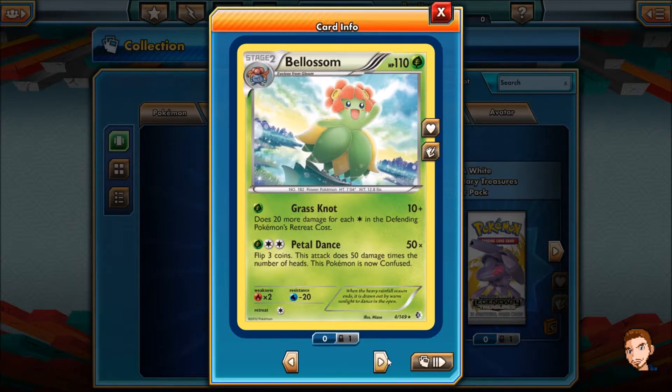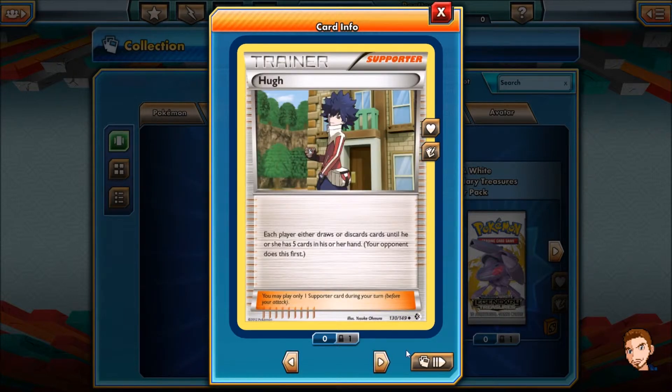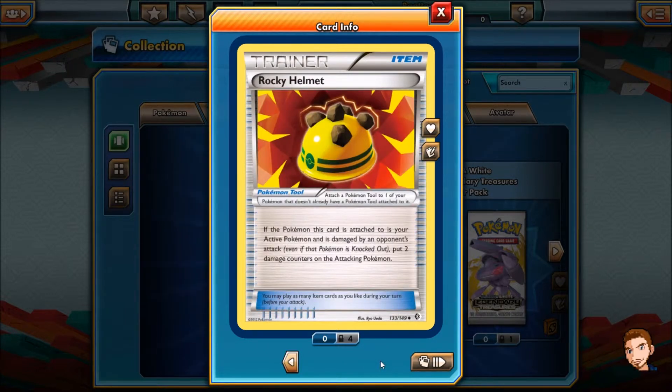Blossom! Grass Knot — does 20 more damage for each energy in the defending Pokémon's retreat cost. And Petal Dance — flip 3 coins, this attack does 50 damage times the number of heads, and this Pokémon is now confused. Just like the real Blossom. Phew! Each player draws or discards cards until he or she has 5 cards in hand, and your opponent does this first. That's not a bad card, I might use that actually. And a Rocky Helmet! If the Pokémon this card is attached to is your active Pokémon and is damaged by an opponent's attack, even if knocked out, put 2 damage counters on the attacking Pokémon. Not bad, not bad.